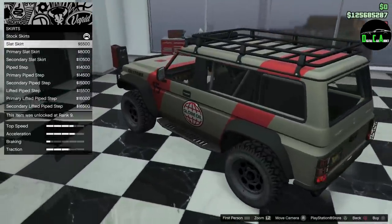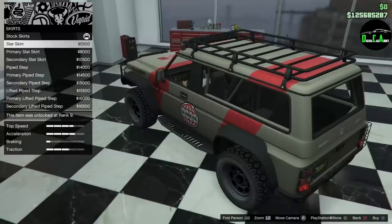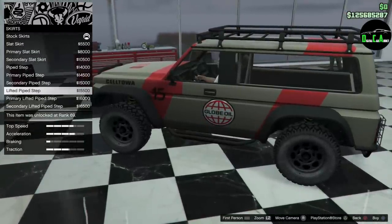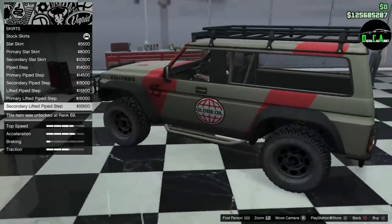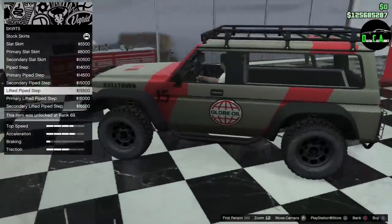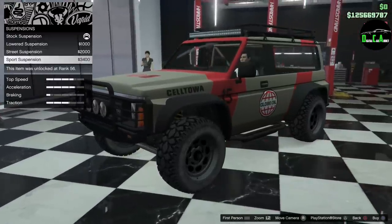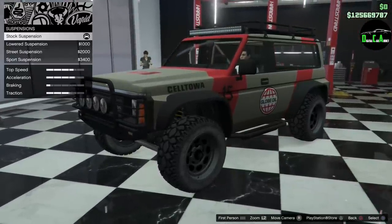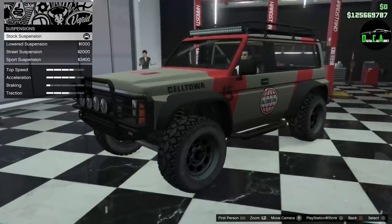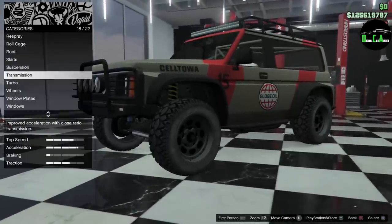For skirts, you have slat skirts — basically side steps — stock side step, then another variant, a pipe step, and a lifted pipe step. I do like the lifted one, that's pretty cool, so let's do that. For suspension — not sure why you'd lower an off-road vehicle unless you're going for a sleeper or street build, but for an off-road build I'm going to leave that stock.